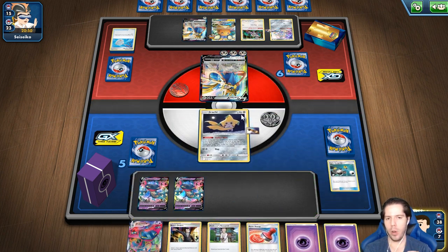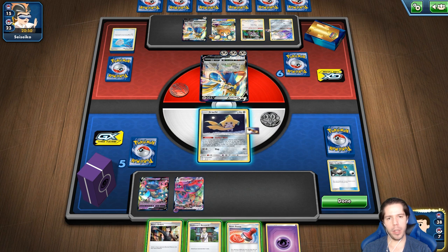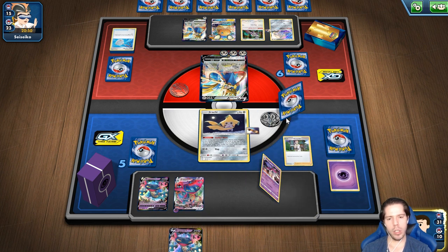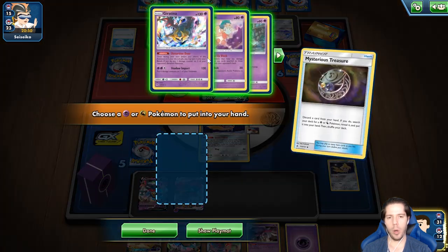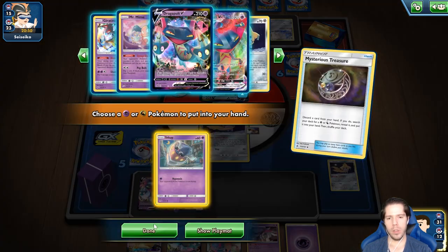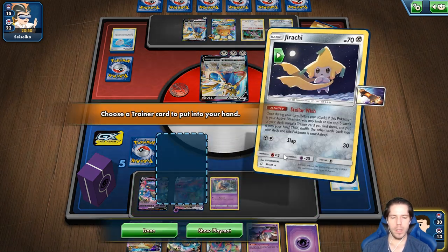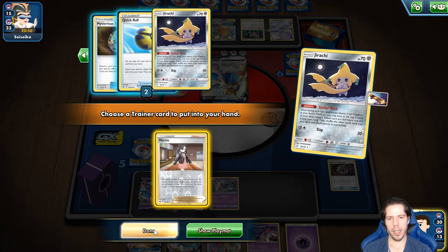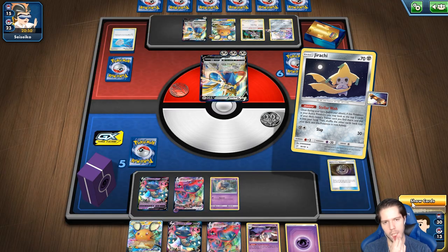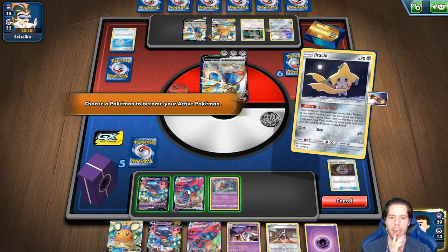Solo va a ser 60 de daño, pero quité 230 del Dragapult y eso realmente es invaluable. Lo que podría hacer es Buzz, pero no vale la pena. Mejor continuar con el setup y encontrar a nuestro preciosísimo Inkey para que si hacemos otro super scoop up tengamos recursos. Creo que voy a tomar la margen aquí, aunque la Quick Ball está interesante. Voy a tomar la margen planeando para el siguiente turno.